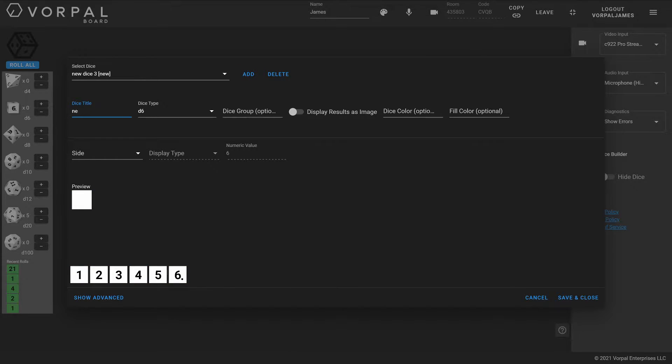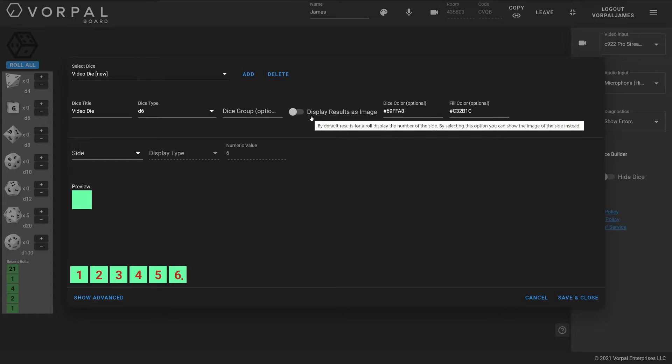I'm going to jump into the dice builder. In this interface, we're able to change the color of a die and change what the dice faces are. I'm going to create a new die — I'll click Add and create a D6. I'm going to name this die 'Video Die.' It's going to be a D6. I can change the dice color — I'm going to make a greenish-blue die — and then I can change the fill color, which changes the text, and make that red. I also have a checkbox that lets me change the results to display as an image instead of a number. We'll show you how that works a little later.